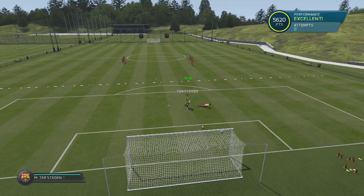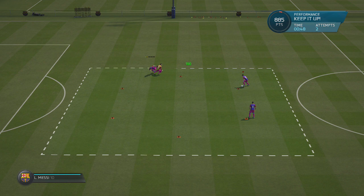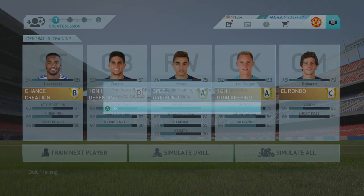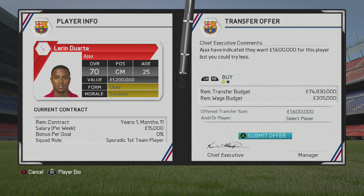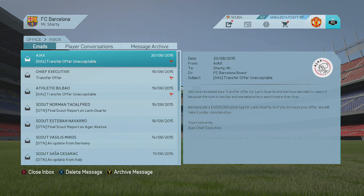We're having a training session here with Ter Stegen — the hard training session. We're doing the El Rondo with Sergio Roberto to try and improve his passing. This is how we're ending today's episode — we'll also be taking a look at one more transfer offer, and we're receiving a message from Athletic Bilbao about the signing of the young central midfielder. Meunier and Ter Stegen pick up A's. We'll be kicking off the La Liga season against Athletic Bilbao in the next episode — don't miss it! If you enjoyed this video, drop a like, leave a comment below, and click subscribe if you're new here. See you on my next video.